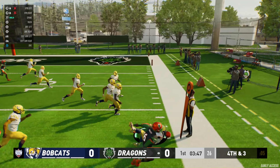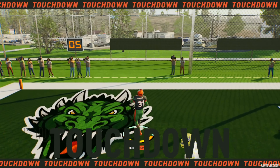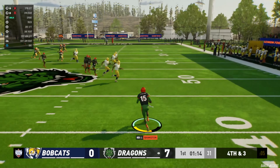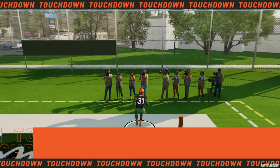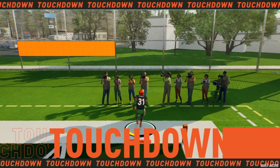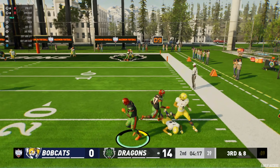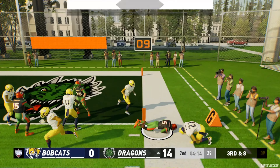Our defense started out strong, holding them to a four-and-out on their first possession. We get the ball and punch it in for the first points of the game. Defense holds them to another four-and-out with a great punt return giving us great field position. We handed off to our superstar running back and went up 14 to 0. As the first quarter ends, our defense continues playing lights-out football — we hold them again, get the ball back, our speedy quarterback breaks a tackle on a spin move, nearly takes it to the end zone, and we punch it in on the very next play to go up three possessions, 21-0.